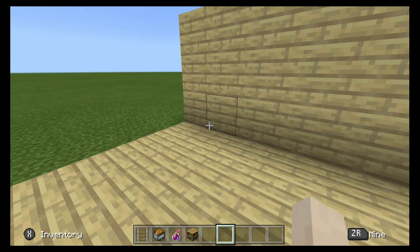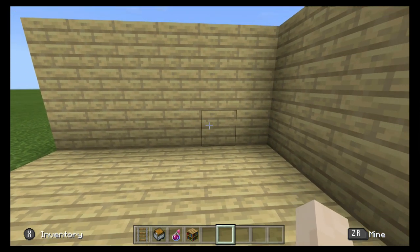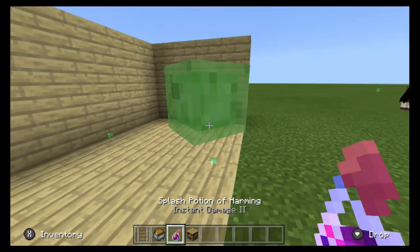This is a quick tutorial video on how you can make a secret bookshelf chest. It is going to make it so that you have a chest that looks like a bookshelf. You have to have it in a corner.